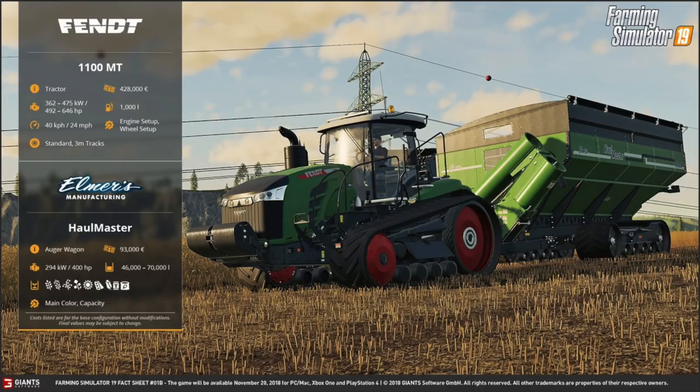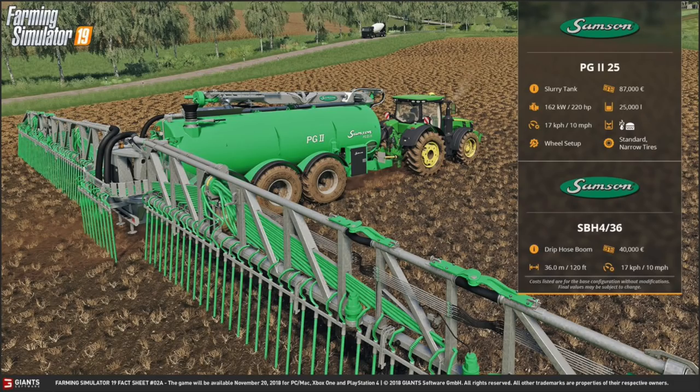For auger wagons, the closest comparison is the Brent Avalanche 1596, which holds 53,000 liters and costs $118,000. A closer match to the base Elmer's model would be the Bergmann GTW 430 at $87,000 holding 43,000 liters — pretty much on par with the base Elmer's Hallmaster. It's not a perfect comparison but it's one worth making.